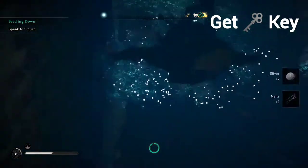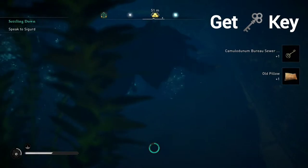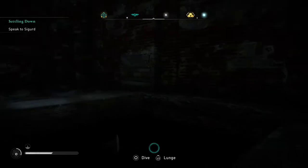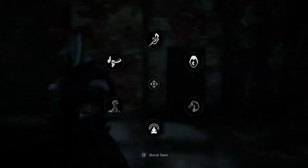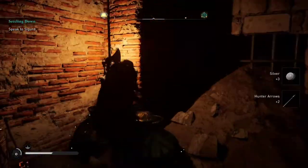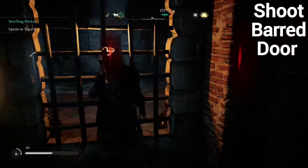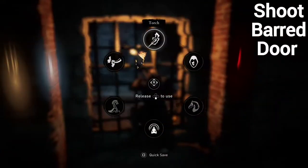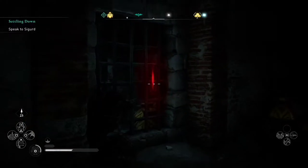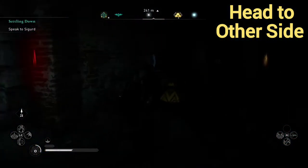We're going to have to swim underneath there and go ahead and collect that key, which is going to allow us to unlock a door. After we swim out of there, what we're going to do is climb up and go to the lock, unlock it. We're going to gather some treasure. Then we'll notice that one of the doors is barred — what we can do is take our bow and arrow and shoot it. Make sure you scan so you can see where the red spot is. The other one right there cannot be shot; we can do that once we get out.